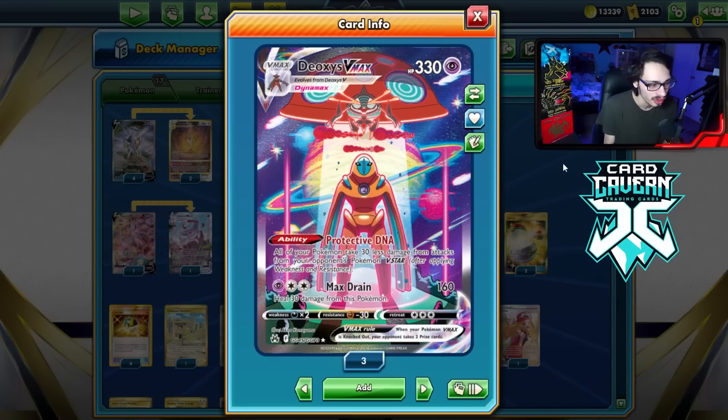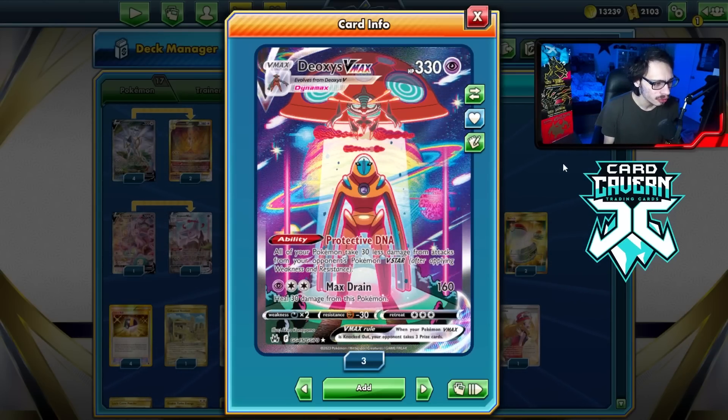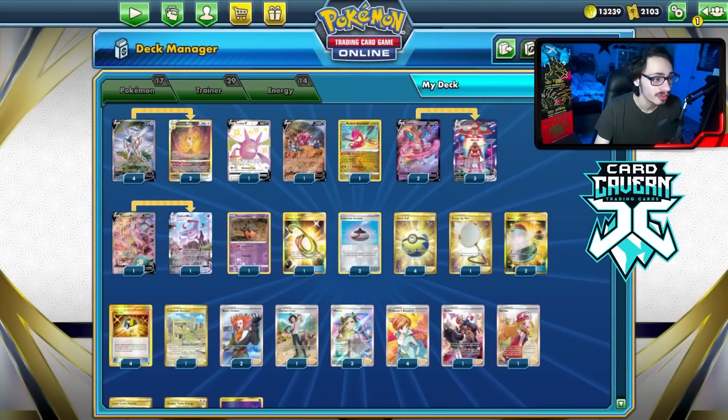It's not a bad attack either. It does 160, heals 30, and it does have 330 HP, which is really helpful too. Being able to have that extra bit of bulk can be very, very helpful.